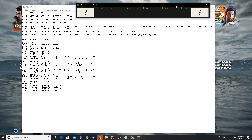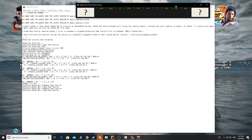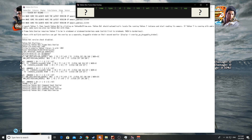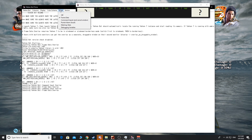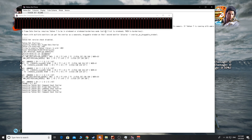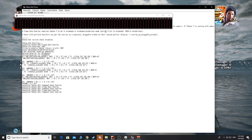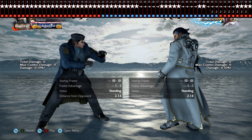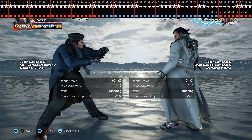First I'll tell you how to change Tekken Bot Prime from frame data mode to command input mode. To switch, click on 'Mode,' then click on 'Command Inputs,' and cancel the window. It will replace the frame data window with the command input window. Now that we are all set up, let's get started with the tutorial.